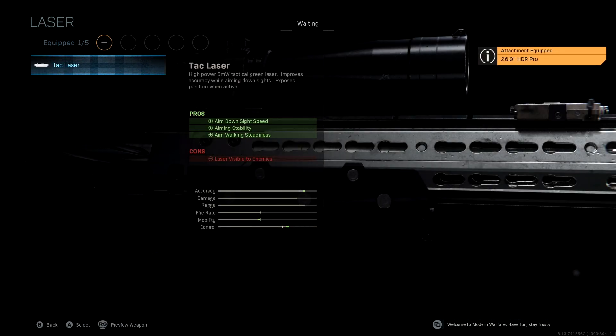The laser we're going to be using is the Tack Laser. One of the main reasons we're using this is to improve our aim-down-sight speed. If we're running around and encounter a close-range or medium-range gunfight, we want to be able to scope in really quick. The Tack Laser helps get that ADS speed back up so we're not extremely slow. If you like to quickscope, the Tack Laser is a really good way to go, as it boosts your accuracy, mobility, and control.